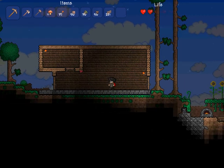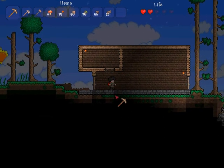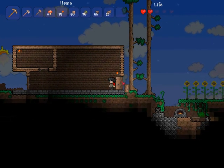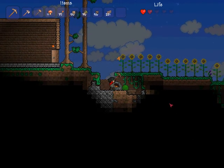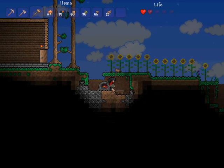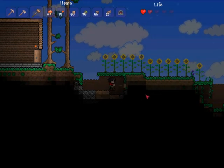So up here there's going to be about two chests, here will be some crafting area, and up there we're hanging a chandelier. First things first is to go and retrieve our working areas — our furnace and our crafting table.